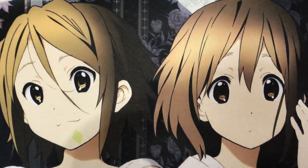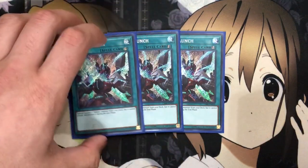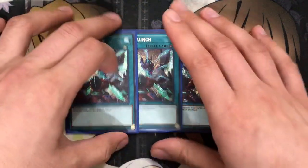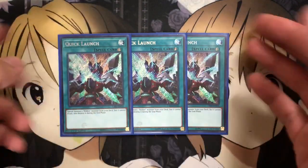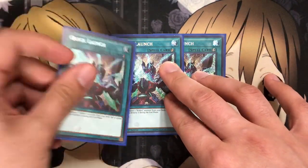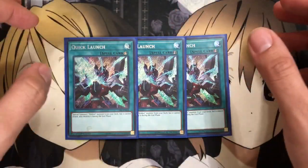And that's it for the monster lineup with the deck. We'll now move on to the spells. I run three Quick Launch - very, very good with the deck. You special summon one Rokket Monster from your deck, but it cannot attack, and also destroy it during the end phase. You can either use it for a link summon or destroy it during the end phase and then get your special summon off with that Rokket Monster. It's a quick play as well, so you can set it and use it on your opponent's turn to protect you from additional monsters. Can't go wrong with as much special summoning as you can.